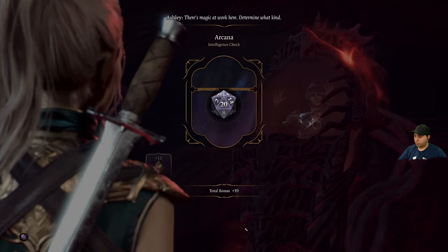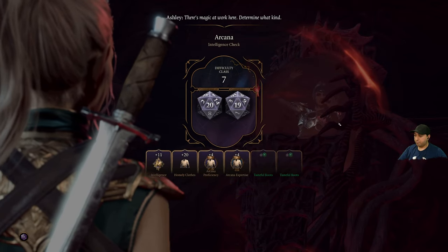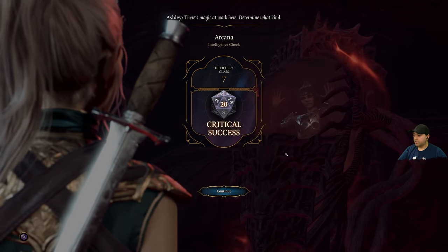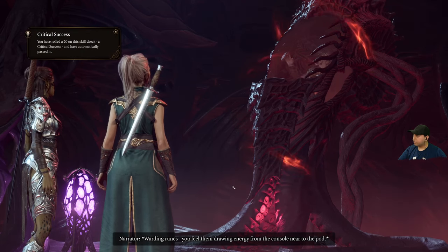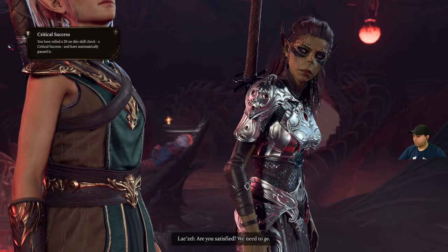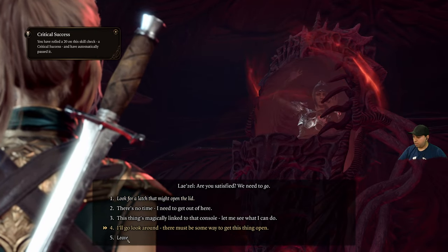Just magic at work here — determine what kind. Let's roll. A 20 — critical success! Warding runes: you feel them drawing energy from the console near the pod. Satisfied? We need to go. Console pod — let's take a look then. Let's touch it — look for a switch. The mechanisms are completely unrecognizable at first, but then you spy an empty socket.